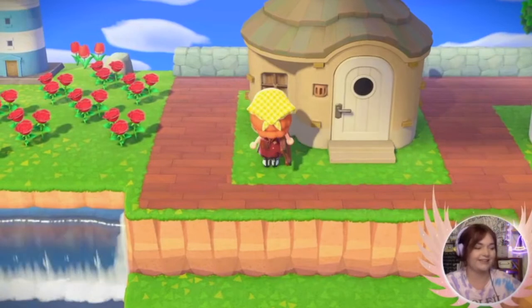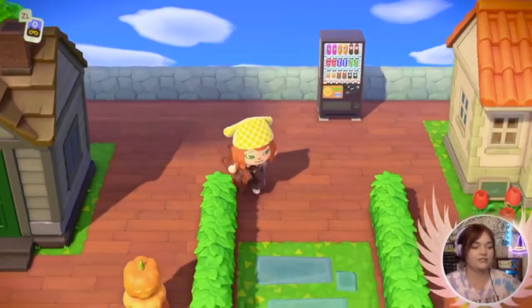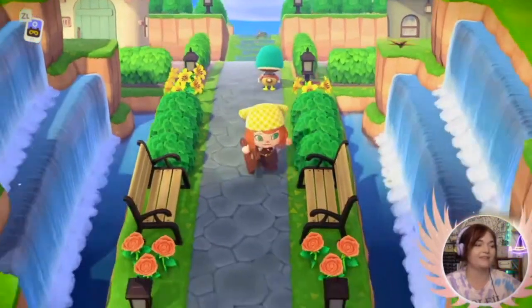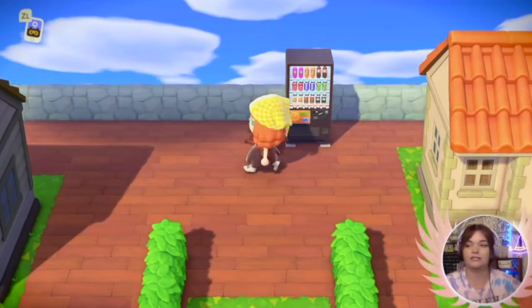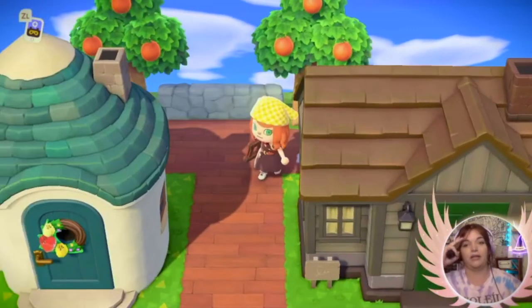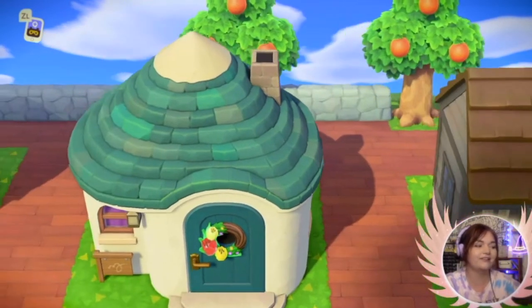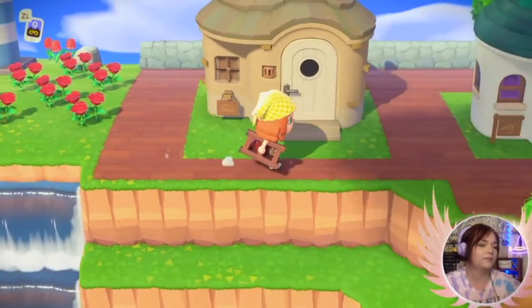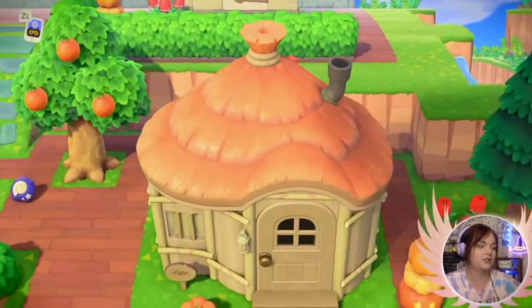And then this is Wade. Pierce was my first villager that automatically came, and Wade was my first choice whenever I went island hopping. Then we'll go up here and I have a little vending machine. I would love to put a little park bench right here like by the bikes - I think that would look cute. I love how in Japan they have coffee vending machines and snack vending machines in neighborhoods - that's kind of what I wanted to do. Then over here I have a little lighthouse overlooking a waterfall. Still a lot to do, and then there's a secret path back here.